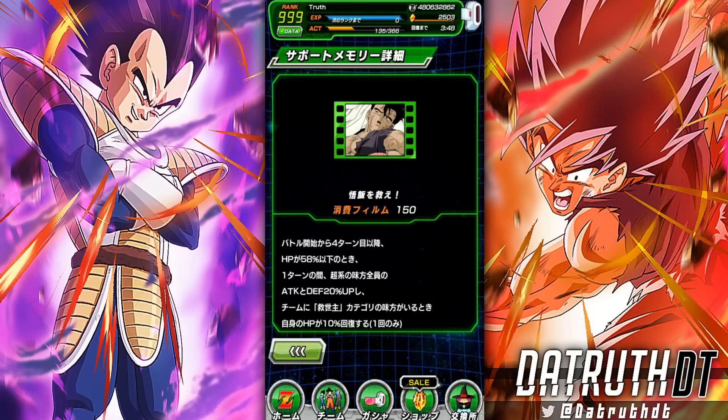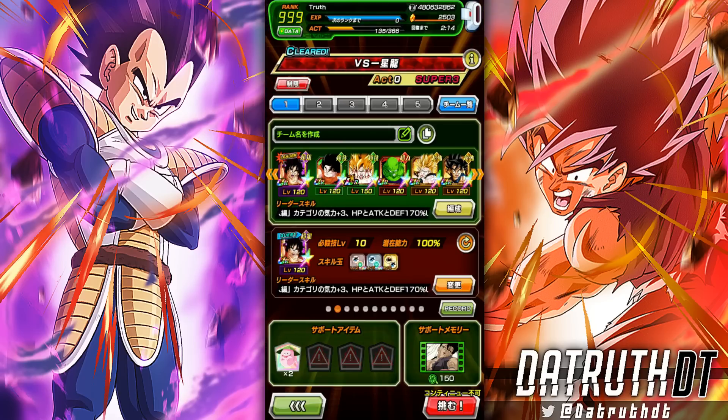You could use other stuff that's useful, like this Save Gohan one. Right now there's no support memory that gives a permanent buff to Earthlings, which you might be running a lot of on Yamcha's team. Let's jump in and see if we can get this to proc. We do have to actually take damage in order to use it, so we'll keep that in mind with the team we build.